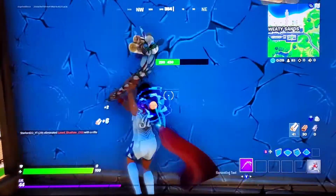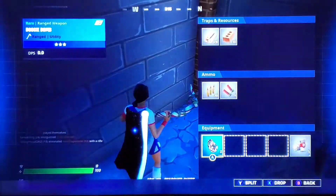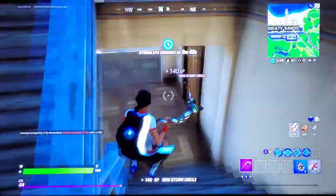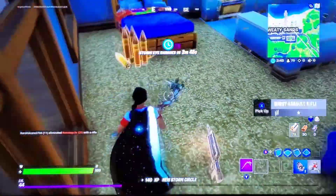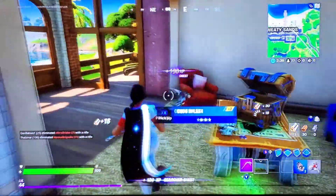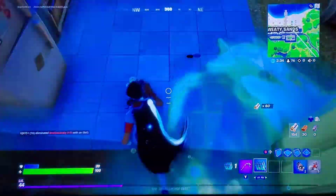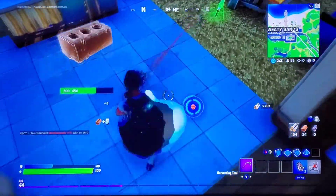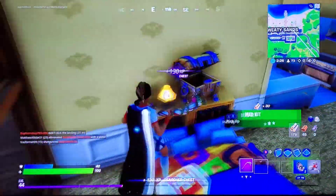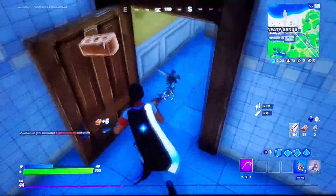There's actually a chest in here for once. Pump — no. I've got an idea: I can take these boogie bombs, boogie bomb that one kid if I can actually find a pump, and then pump him in the head. Of course they all have ARs. Pack SMG. Epic, where are my pumps? What is this game? What is this, the pickaxe-only challenge?